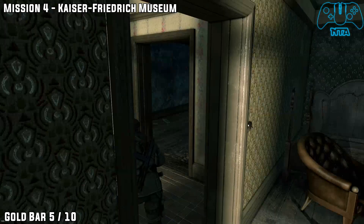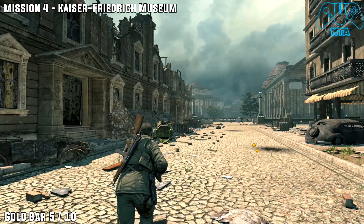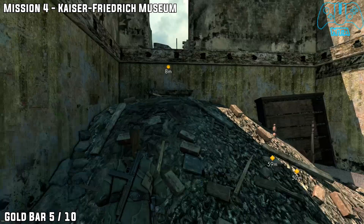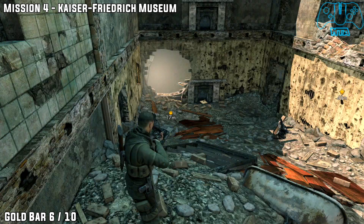Now once you grab your next new sniper rifle, leave the building and you will find at least five to six enemies down the bottom here, just lined up in a row. Go into the building to the left and go up the stairs. Go through the door, head right and head directly straight, then climb up. Take a right — before going down the stairs, grab the gold bar.